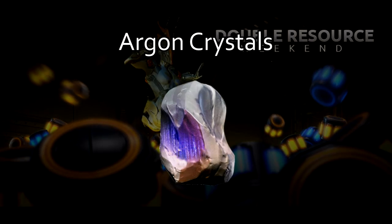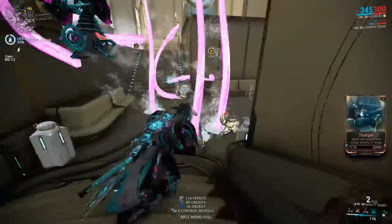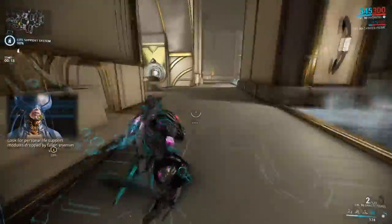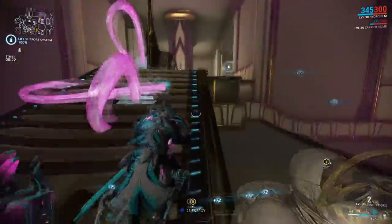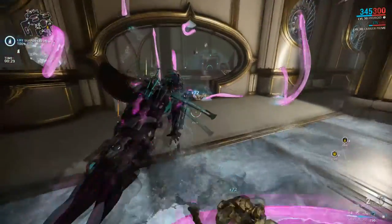First up, Argon Crystals. Argon Crystals can only be found in the void. In my experience, it's best to stick to the endless missions. Survivals and defenses contain much more enemies per key than other missions, and therefore more Argon Crystals. The difficulty of the towers didn't matter too much in my experience with farming, so it's probably better to stick to the Tower 1 or 2 survivals and defenses. That way, you won't have to deal with nullifiers and bombards, and you'll have an easier time farming.